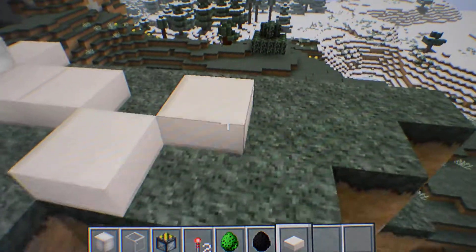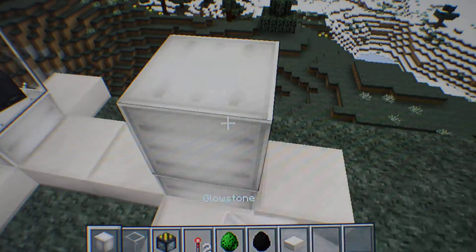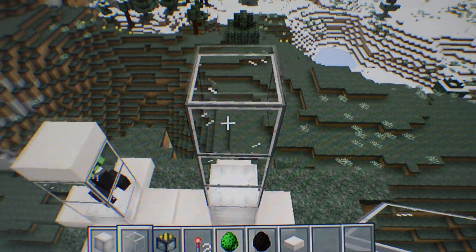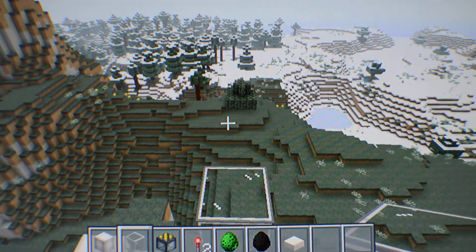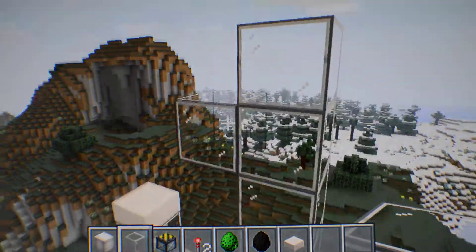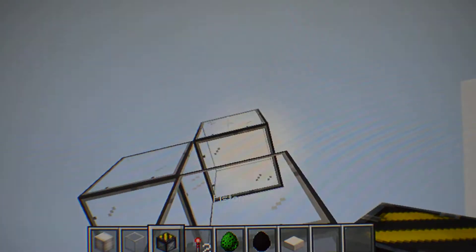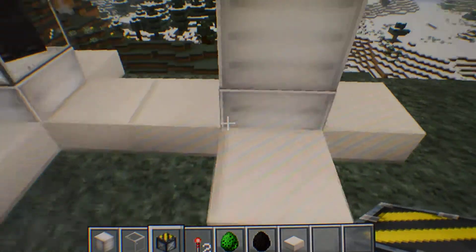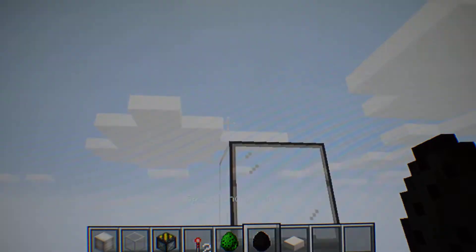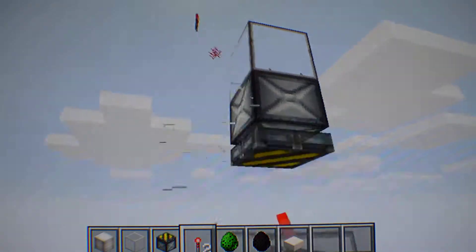Same thing — just got to put it around. Two glowstone. And then instead of going four up like that, you're going to go five up. Place a block off to the side, break it, put in the piston. Come down here, spawn your endermen. They look so cool. And then yeah, you do that.